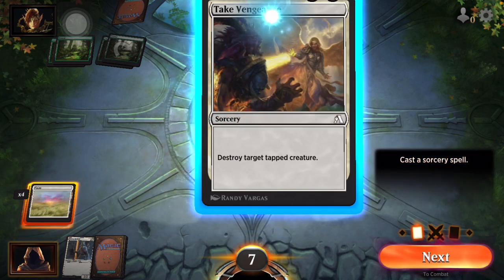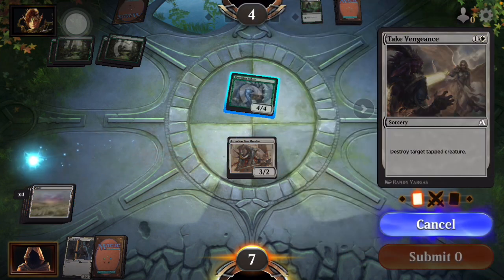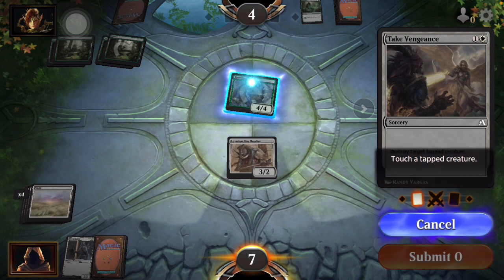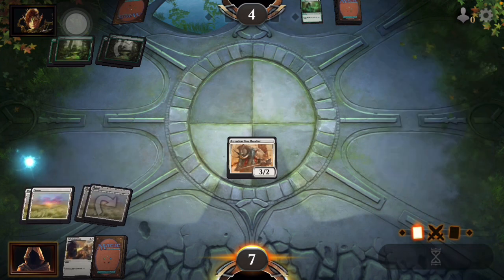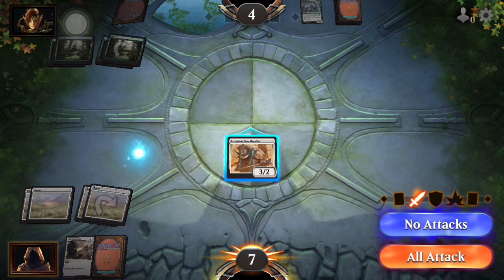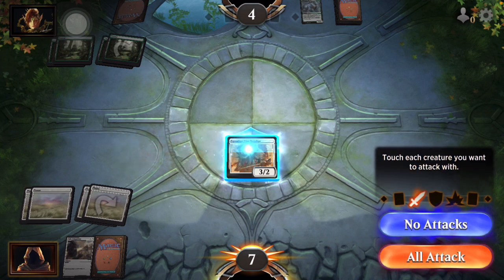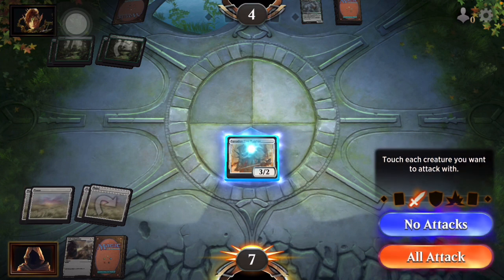Destroy tap target creature — that'll be nice. Like I said, it's the first battle so it's been programmed that we win. When it says 'tapped' that means it's been used. Since he attacked the previous turn, his creature's tapped — he can no longer use that creature until his next turn, just like two of our lands down in the bottom left are tapped because we used them to summon or use that spell card.